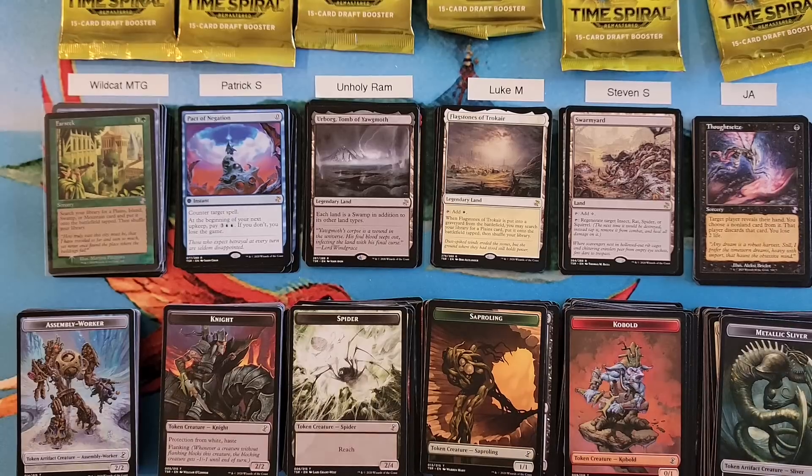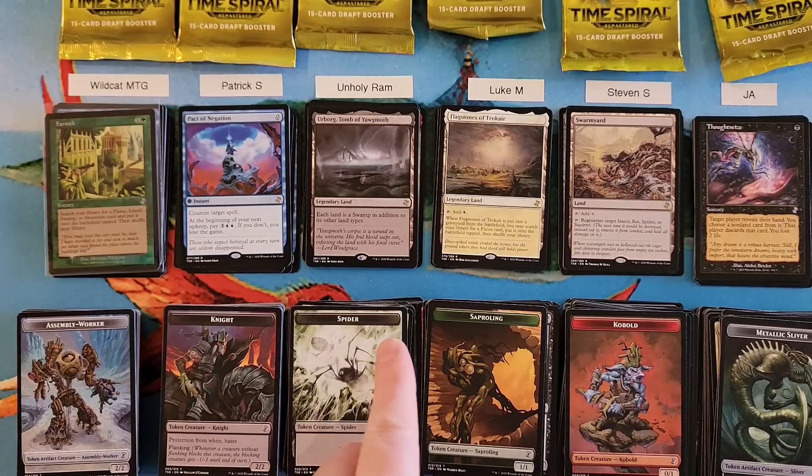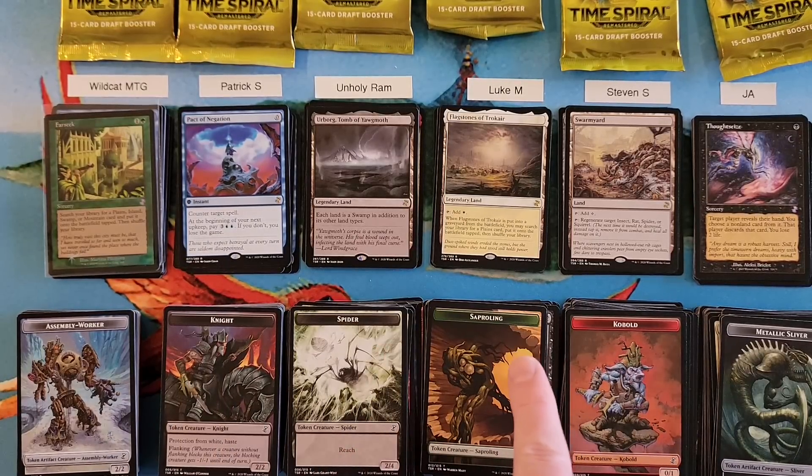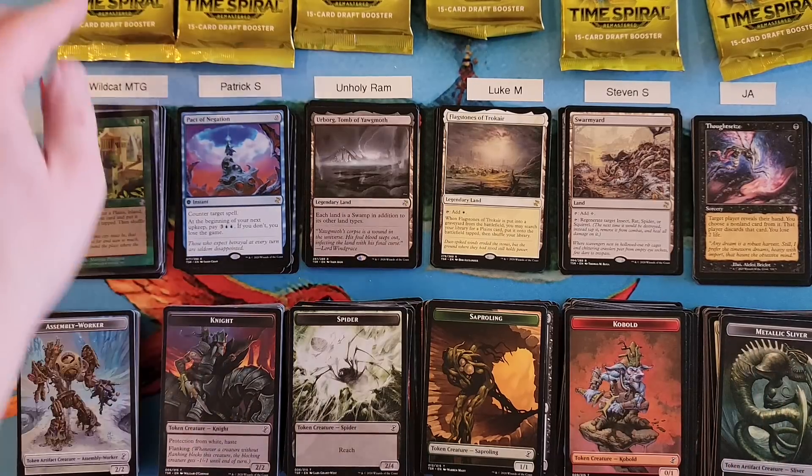Heading into the last round: Wildcat's at a 35, Patrick's at a 33, Ram's at a 31, Luke's still in the high at a 39, Steven's still in the low at a 23, and JA's at a 26.